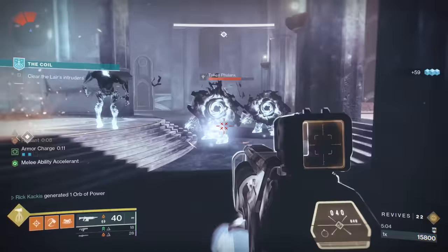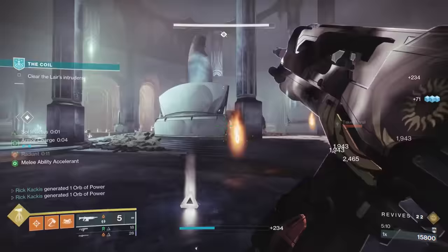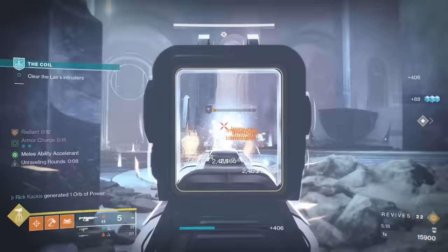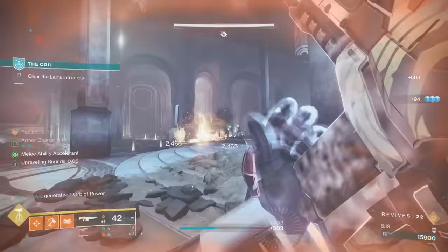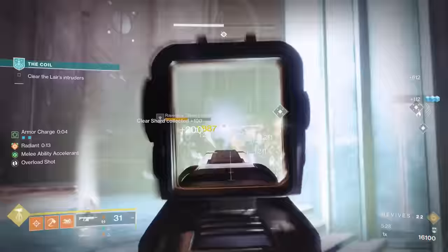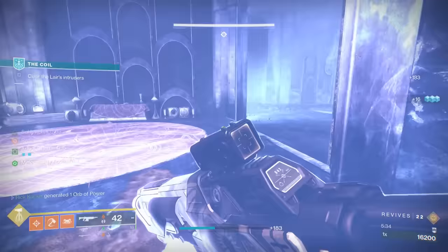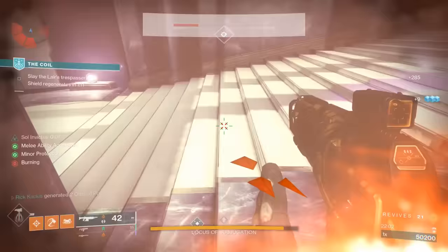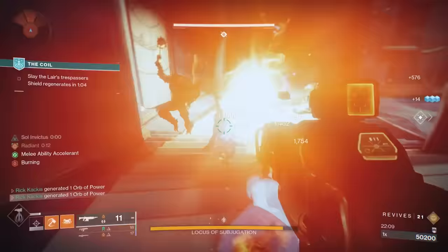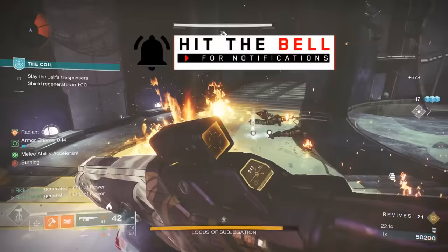Onslaught does more than just increase rate of fire — for each tier of Onslaught you also increase your reload speed, which isn't stated anywhere in-game. This makes Onslaught a massive combo with Heal Clip: you're slaying out, then reloading. Onslaught improving reload speed is perfect because you can quickly reload to get the heal, then get back to shooting while rate of fire is still elevated to keep Onslaught active.